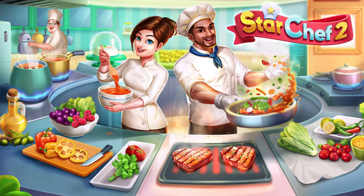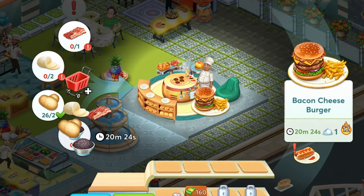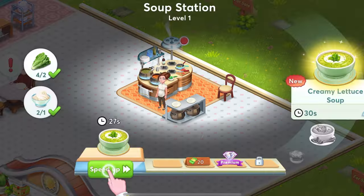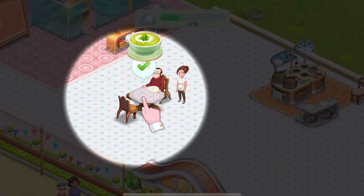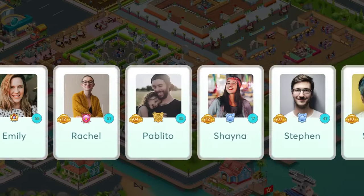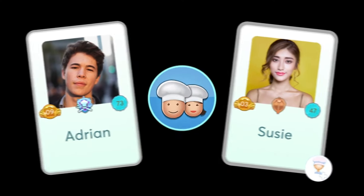If you love free stuff and you love food then you're going to love Star Chef 2. Star Chef 2 is a free to download cooking and restaurant game where you can grow your own veggies and turn them into 200 delicious cuisines from all around the world. You can then serve these delicious dishes to your customers in your very own personal restaurant. Star Chef 2 even has its own community play mode where you can make friends, form teams and chat online.